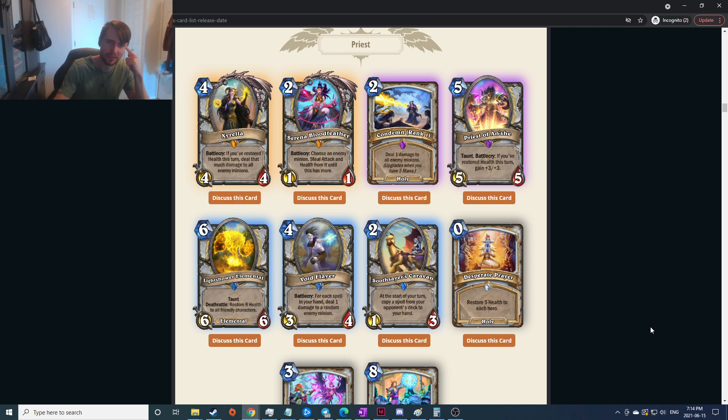Choose an enemy minion, steal attack and health from it until this has more — really difficult to evaluate. If something has very high health and very low attack it'll keep stealing the health. Seems all right, probably helps with some of their spells. I remember Voljin and swapping health — you can get more damaging stuff off that way. It's probably all right but I find it very difficult to evaluate; it might not be great.